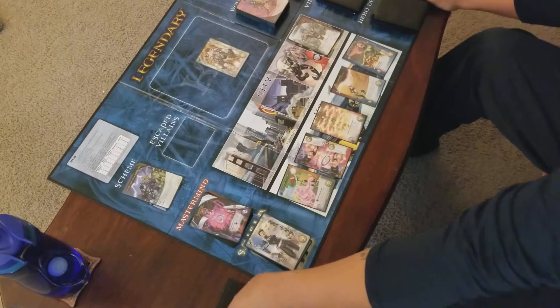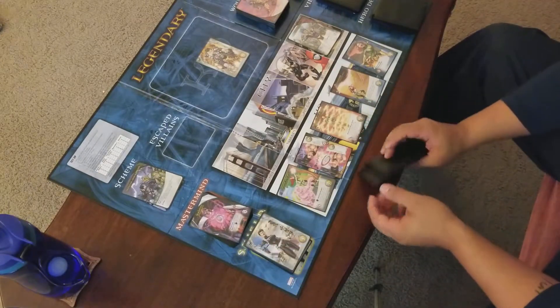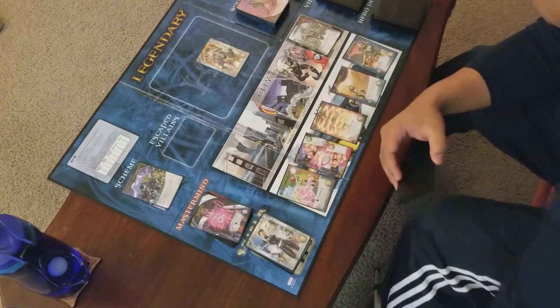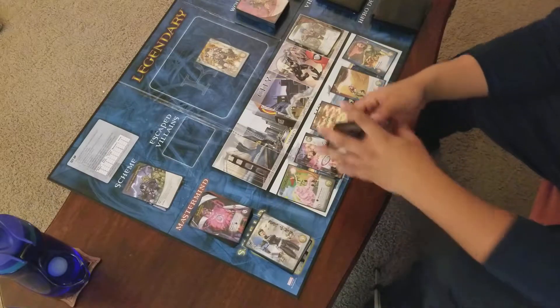Legion has split cards — you choose which side you want to use and use it for that turn. It counts for both sides when it comes to revealing X-gene or anything like that, but it counts for both when it's not being played.